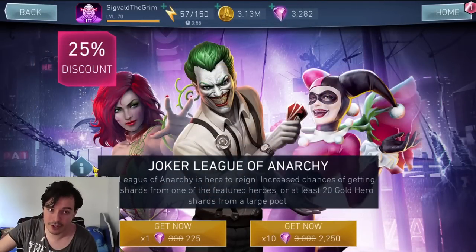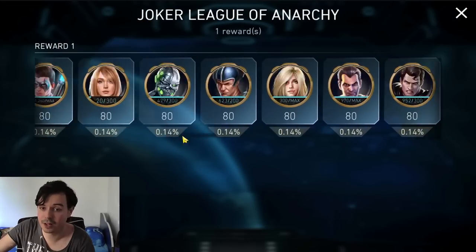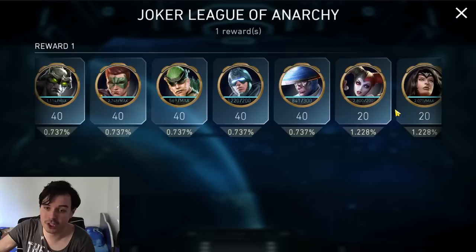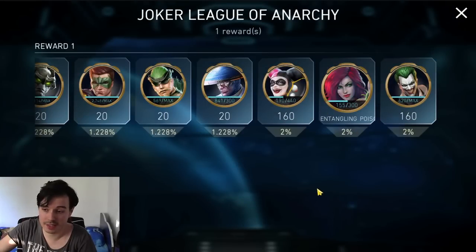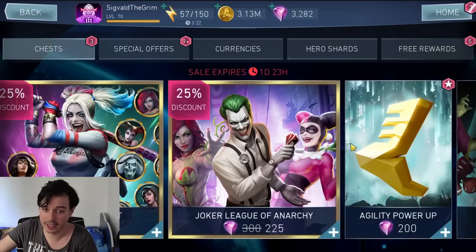There's another League of Anarchy chest which honestly costs 500 gems — more than this one — but even at 500 gems compared to this one on sale, that one is far better. Instead of a 2% chance, it has something above a 6% chance for each character, and you're pretty much guaranteed to get at least one League of Anarchy character in 10 openings — unlike this thing. So do not open this. And if you did, did you play it unlucky?